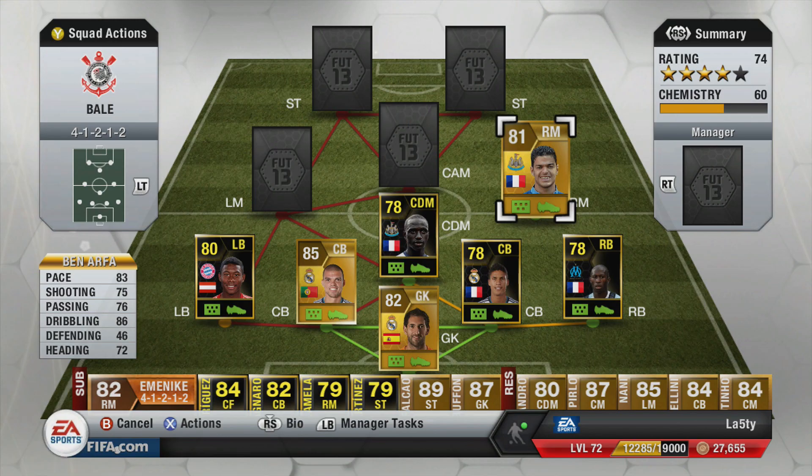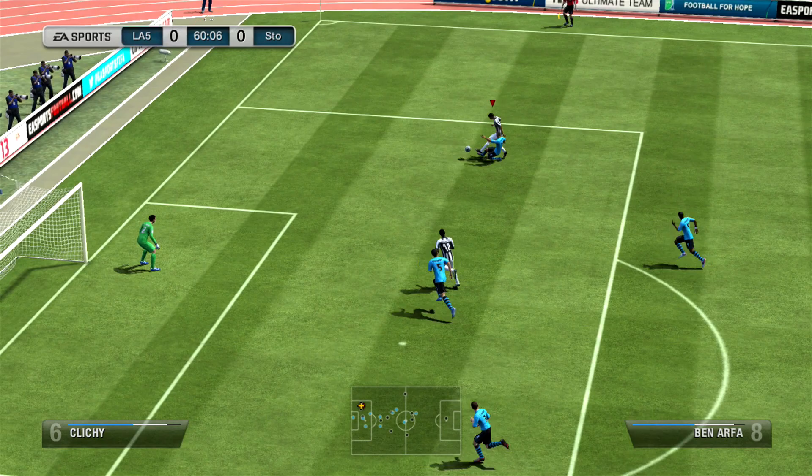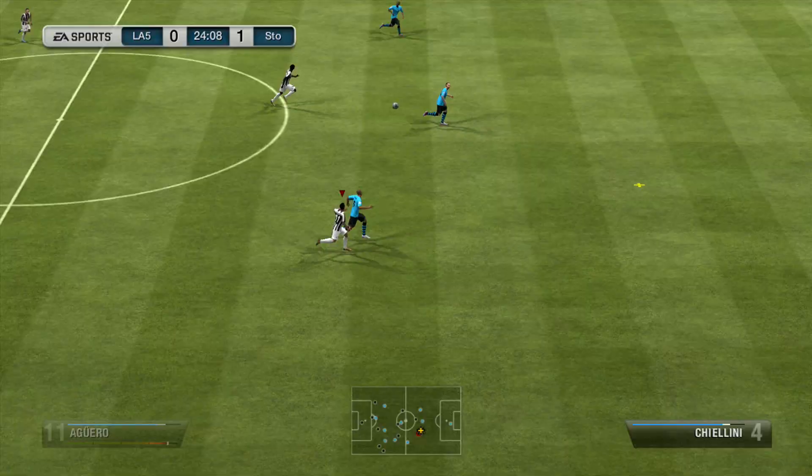The right mid is Hatem Ben Arfa — Sissoko's teammate. He has five-star skills and a four-star weak foot, and we all know Ben Arfa is great. Cost me 7k in the right mid 4-1-2-1-2 position. He scored five goals in 12 games from right mid, which is pretty good. Normally I just rely on left and right mids for assists, but he did all right — 83 pace, 86 dribbling, and a really nice left-footed shot with lovely little McGeady spins.